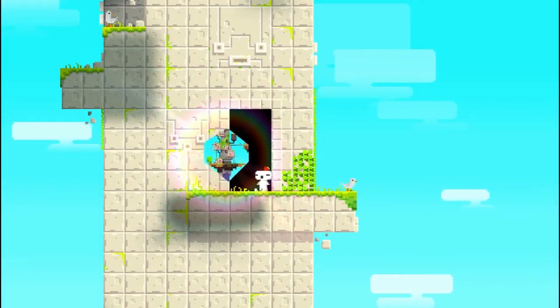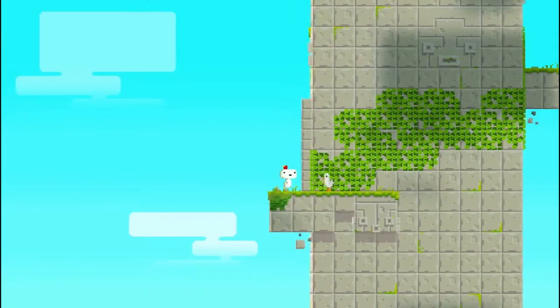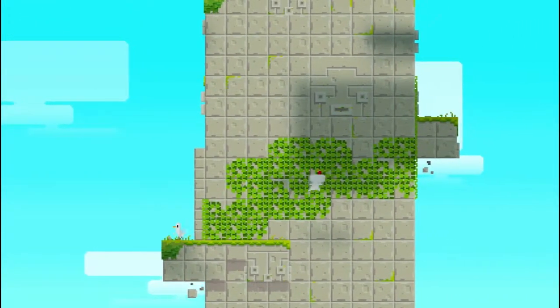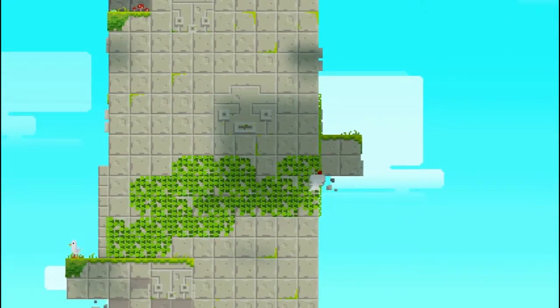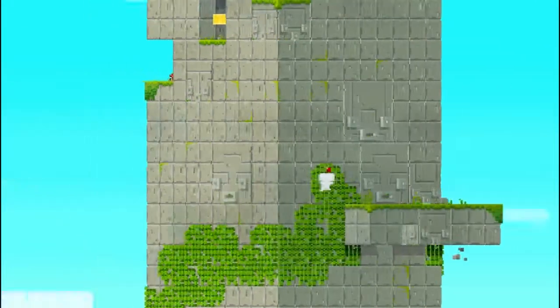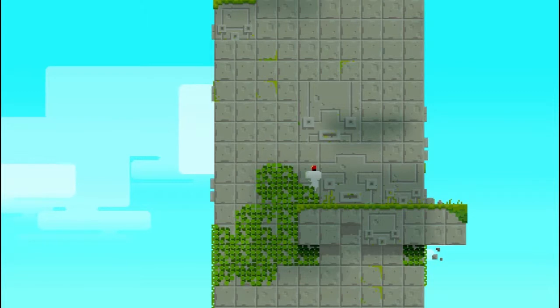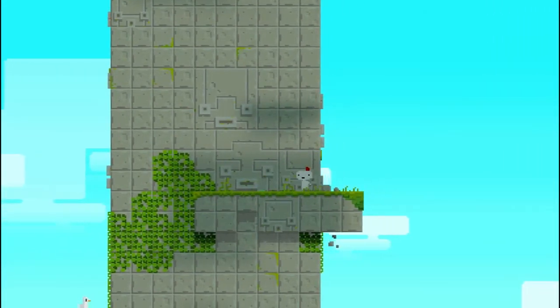Hello everybody! Becky and Megan here with Fezz! It's Fezz! He has a Fezz! We were in the midst of this very basic puzzle because I'm only on level one. I believe we're just looking for those little cubes. I don't know what this is. Are you an inchworm? Oh you're so cute! Look at that little inchworm!